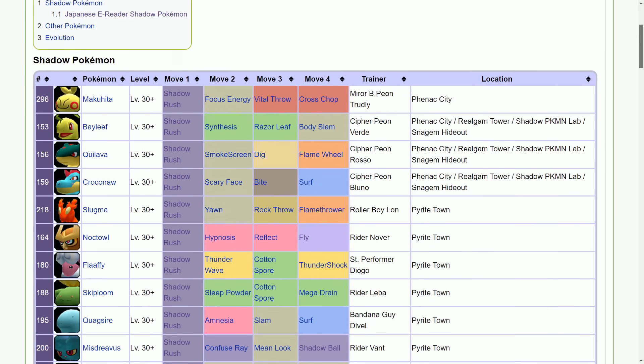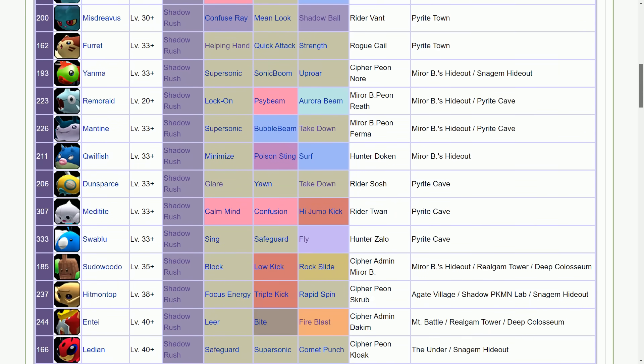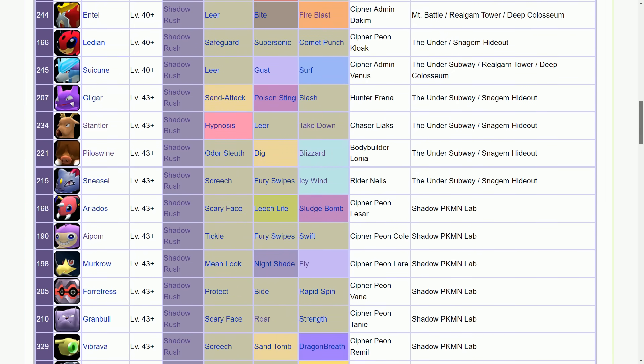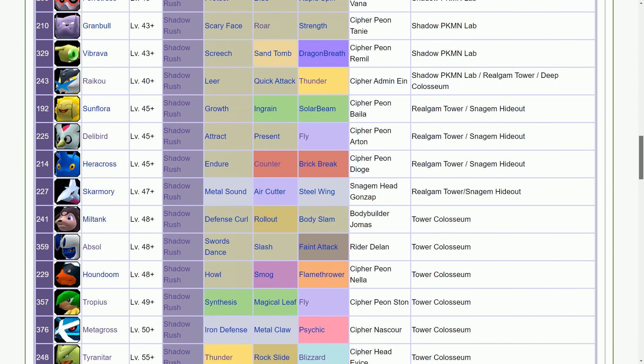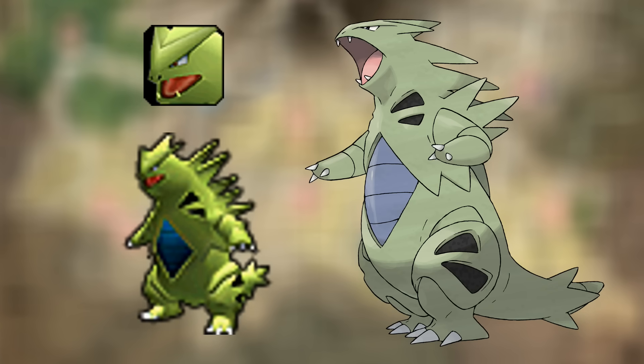I decided to pick a Pokemon from Colosseum because my memory card had a progressed save file for Colosseum and didn't have anything for XD, so this was more efficient. My first step is selecting a Pokemon from Colosseum to transfer, but I'm limited in what I can pick. There are 52 obtainable Pokemon in Colosseum — the 48 Shadow Pokemon plus Espeon, Umbreon, Plusle, and Ho-Oh — but as of writing this video, before the expansion pass came out, only 16 can be sent to Sword and Shield. I selected Tyranitar, since it's a really strong Pokemon that I think would be fun to use in Sword.